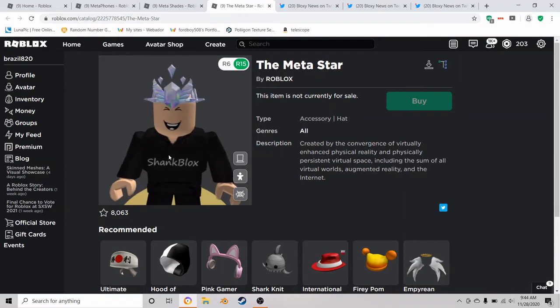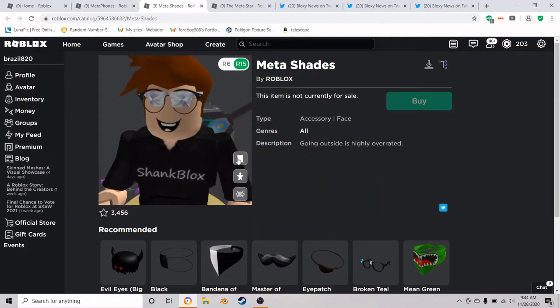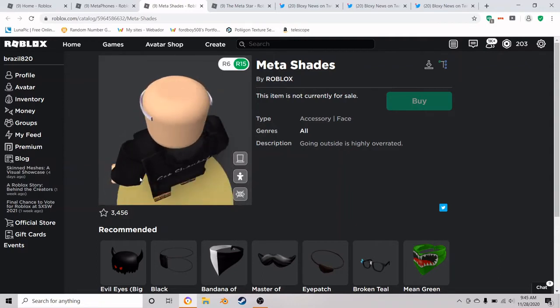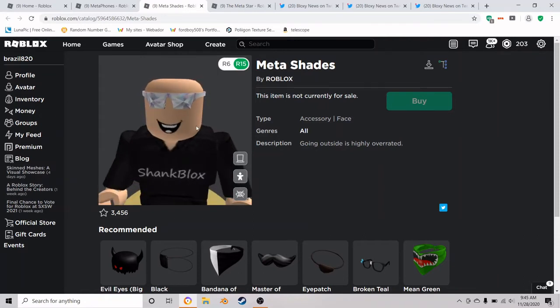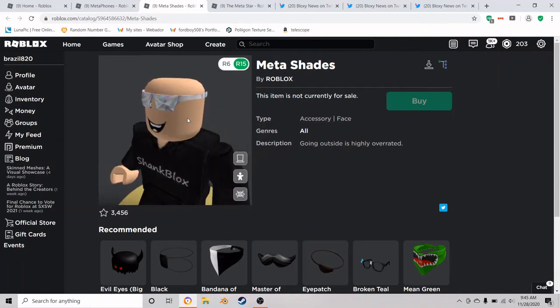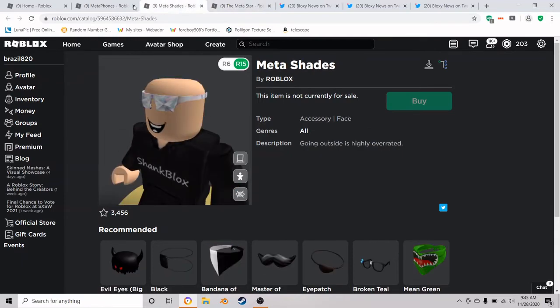Finally, last but not least, are the Meta Shades. These almost look like the black clockwork shades, which are always really expensive — usually around over 200,000 Robux — which gives them a lot of wrap, so very rare. But these are also a cool collector's item. I personally like them a lot. Some people don't like them because they have this really weird pointy crystal design, but I personally like them. Let me know down in the comments below if you guys like these items or not, and I'll also leave links to them down in the description.